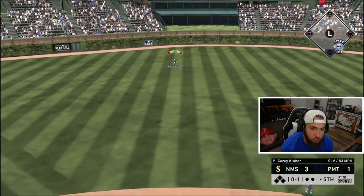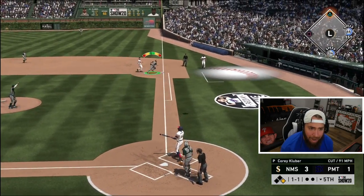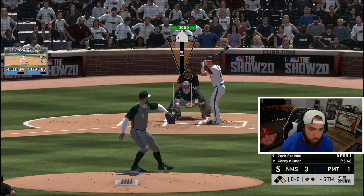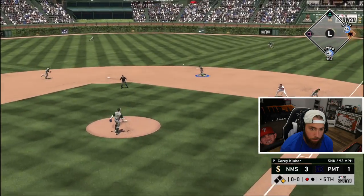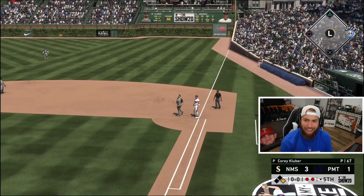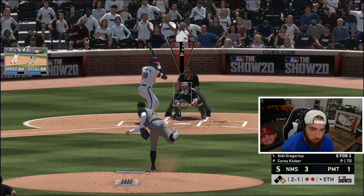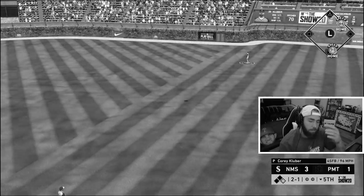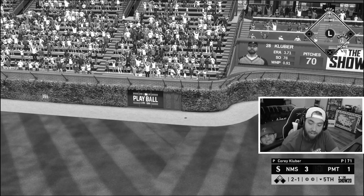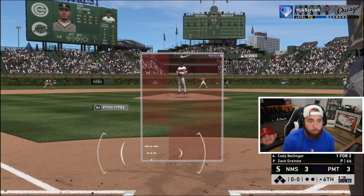Ground ball — base hit for Chipper to lead off the inning. Paul DeJong has chased that cutter the whole game — one down. Nice play — look at the bunny hops on Jazz Chisholm. It's tied. I feel like we've out-barreled him the whole game; it's only a matter of time before we have a big inning.